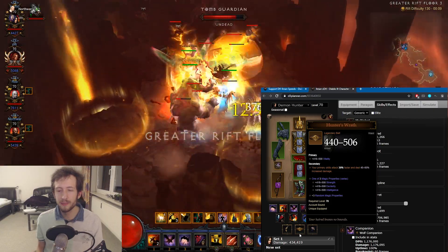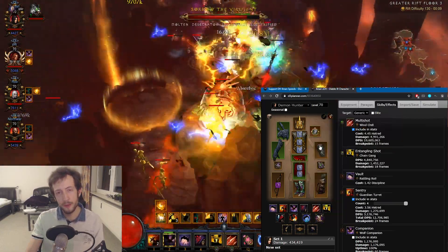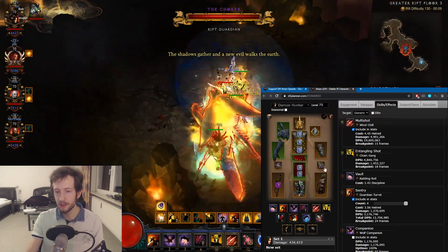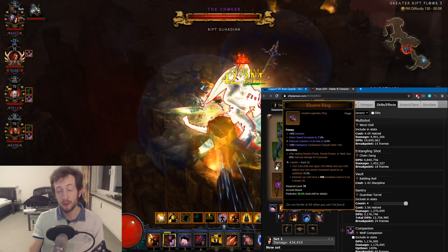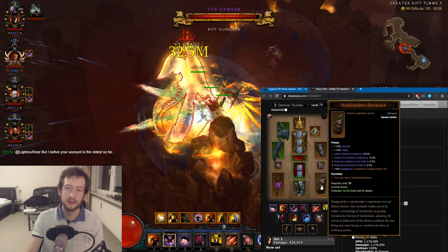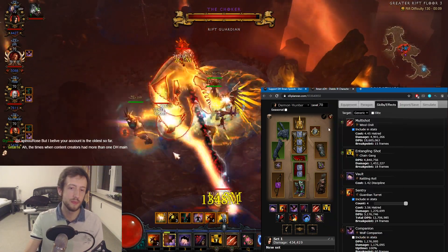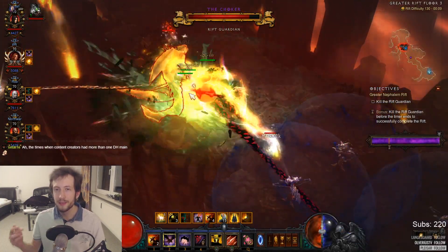We have Hunter's War for this purpose, to increase your attack speed a bit — but it's not really required, so you can also go Nemesis Bracers if you need to. Captain Crimson plus Yang's combo gives you a lot of toughness. There's also Elusive Ring here — you can also go with Obsidian Ring and just drop Elusive, and you won't really notice it. Bombardier's Rucksack is pretty nice because it's 2 additional sentries and also has an additional primary stat, giving you a little bit more juice. And here we have Flavor of Time in high tiers because of the Conduits.